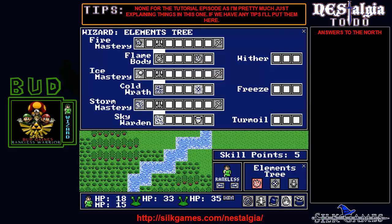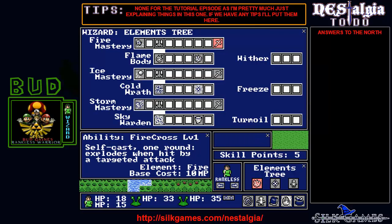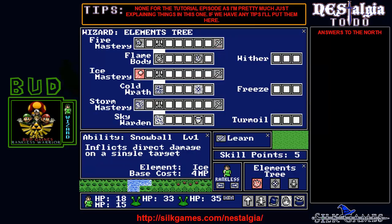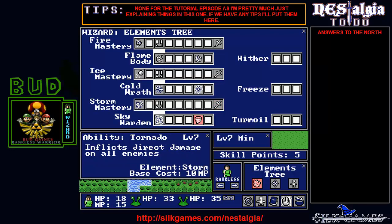Now we get to go in and choose our skill points. You can see we have Fire — this is Fireball level one, inflicts direct damage on a single target for 4 MP. Down here you can learn Burn which hits a group of enemies, then Firewall which attacks all enemies, and then Fire Cross. For Ice, you go Snowball to Glacier to Blizzard plus Ice Cross. Wind gives you Gust, Gale, Tornado, and there's also Volt's Cross. I have five points to distribute.